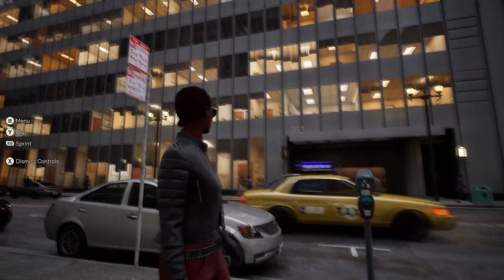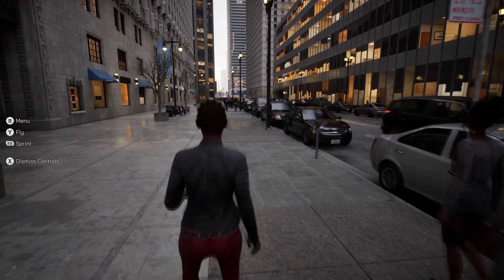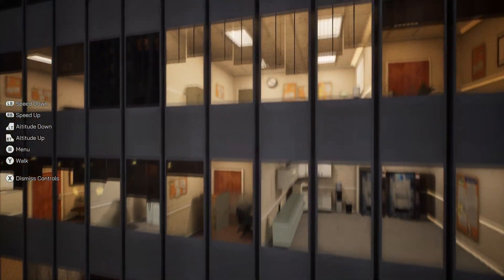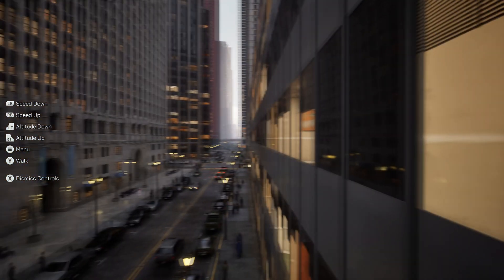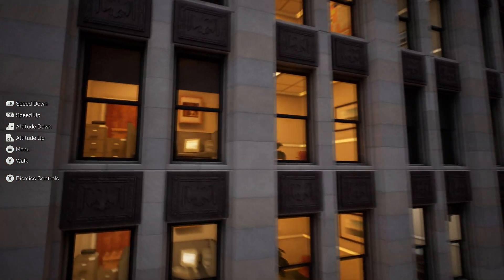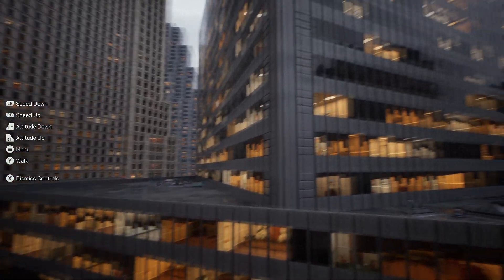If you look at the buildings, you can actually check what's inside because there's an option where you can fly — you can use a drone and actually fly into some of these offices and check what's inside. It's crazy the amount of detail, and you've got all these reflections. I know that most of these offices look similar, but that's still impressive.